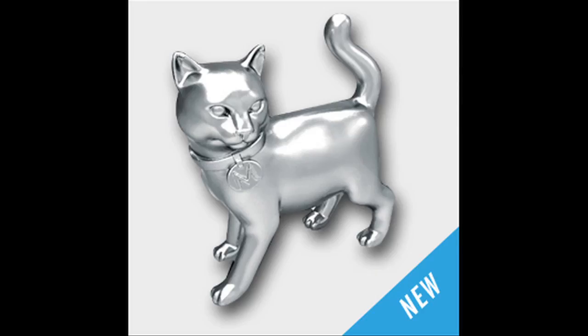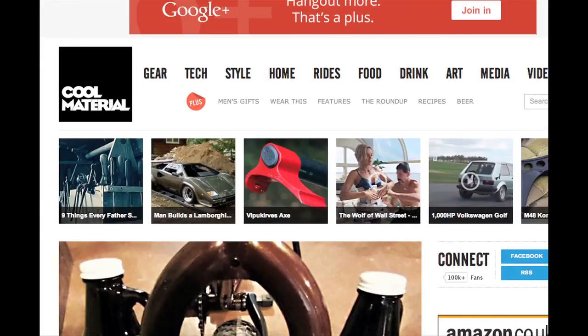The Cat — the winner of the vote earlier this year — is the newest piece, and you'll find it if you purchase a new set. The Cat defeated the diamond ring, a guitar, a toy robot, and a helicopter to find itself among the lot. If you want to find out more cool material, visit coolmaterial.com. That log was by Mike Newman.